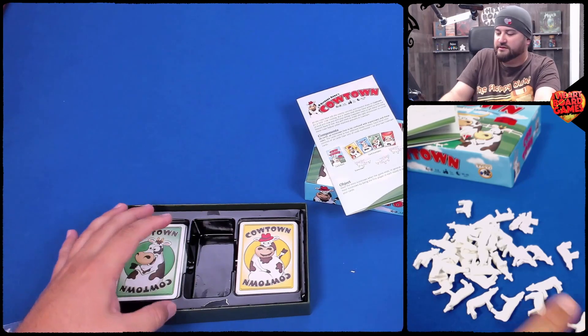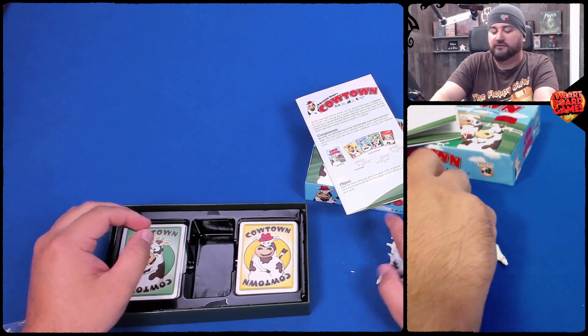That is Cowtown by Richard Borg, published by Griffin Games, which is now, I believe, Eagle Griffin Games. So it's something kind of out of print — they're not like that anymore. So that's it: Cowtown. What do you think of it? Post it in the comments below and I'll see you next time.